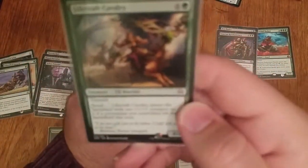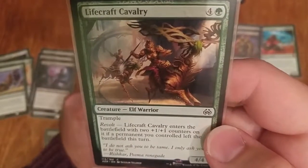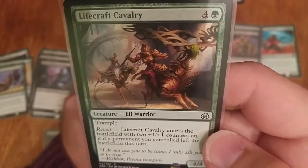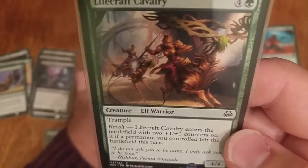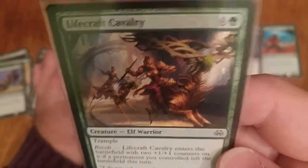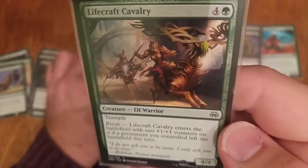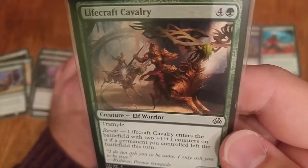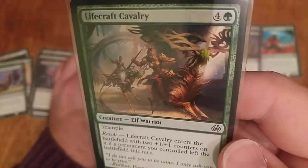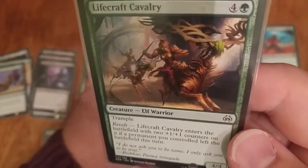Lifecraft Cavalry — also very good. This is what people were afraid of; they didn't want to block my stuff and have it die. I even swung into a board where my thing would die and their thing would live, and they didn't block me because they were afraid I had this — when I didn't. I was on five mana, it worked, and I knew it was going to work before I swung.